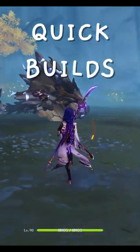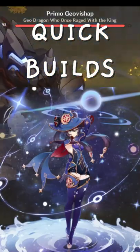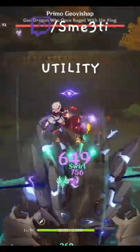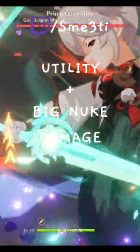Welcome back to Quick Builds and today we're going to go over our favorite Astrologist, Mona, Part 2. Mona is a great Hydro support and is very popular mostly for her utility in freeze comps and her big nuke damage in vape teams. This build will focus on building her like a buffer for freeze or for general utility.